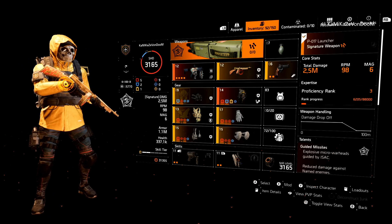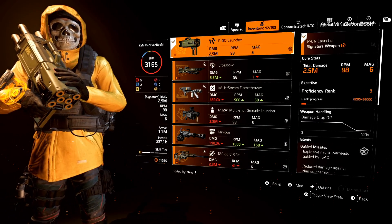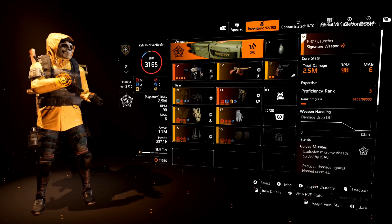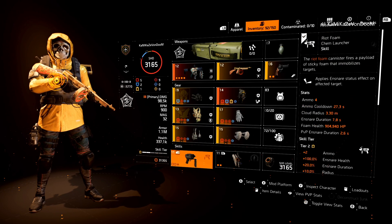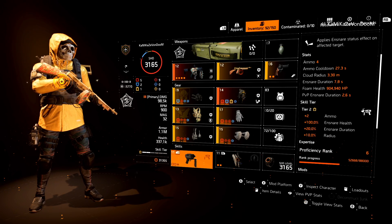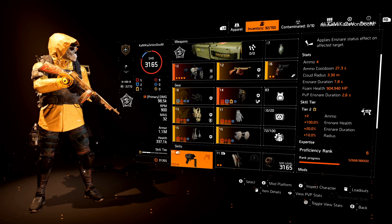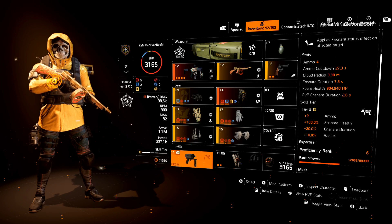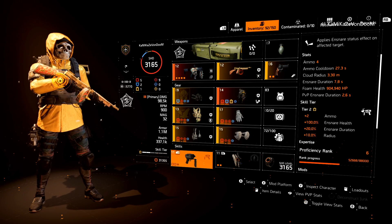Here we go — here is the Lady Death Returns build. Starting off with the specialization: I am using the Technician specialization. The reason I'm using it is it gives me one plus skill tier. I have four ammo in my riot foam — that's huge. On the right side of your screen it says tier two, you get plus two ammo, so that's how I go from two to four. Having four ammo for the foam launcher is amazing for hunters — you can just foam them time after time and face tank them.